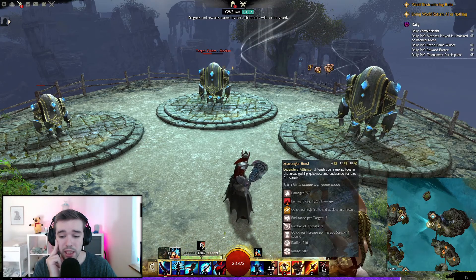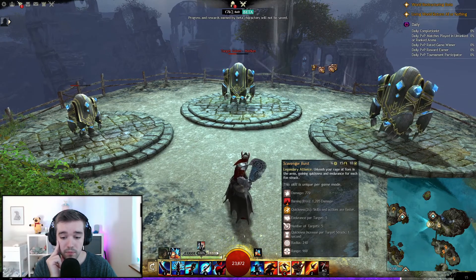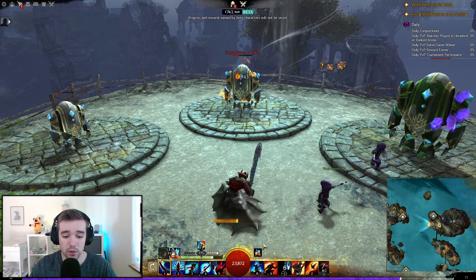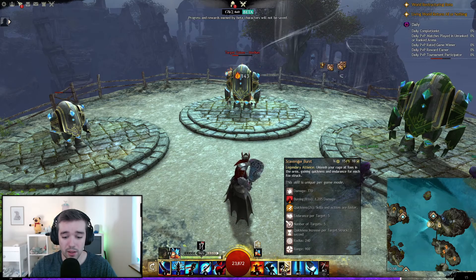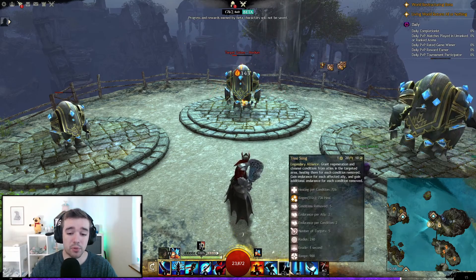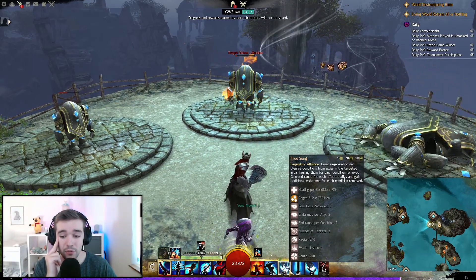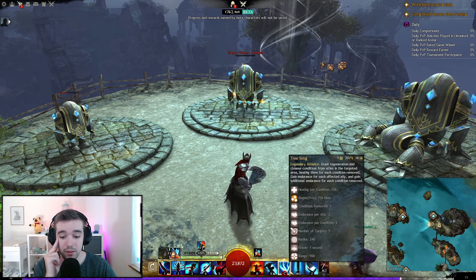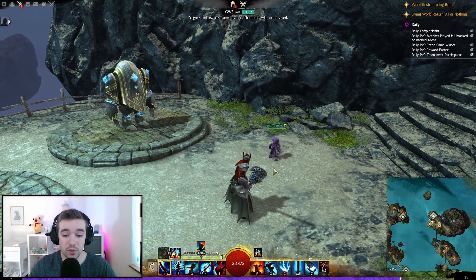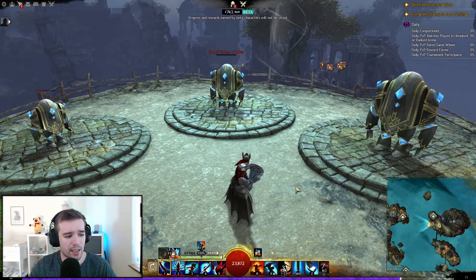Then we have Scavenger Burst: unleash your rage at foes in the area, gaining quickness and endurance for each foe struck. It deals damage, burning, and gives quickness. That then gets replaced with Tree Song: grant regeneration and cleanse conditions from allies in the target area, healing them for each condition removed and granting endurance. So it removes conditions and heals depending on how many conditions are removed — plus gives regeneration. That's a lot of healing in this build.